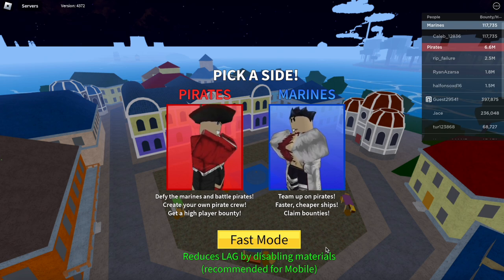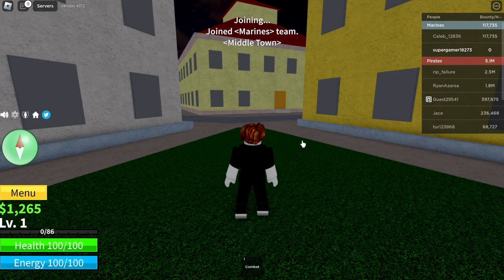Now you guys can see on my screen there are two sides to pick from in Blox Fruits — pirates and marines. For pirates, the description says defy the marines and battle pirates, create your own pirate crew and get a high player bounty. For marines, it says team up on pirates, cheaper ships, and claim bounties. We're going to go ahead and select marines. Now you can see where we spawn is on this little green patch of grass, having joined the marine team at middle town.